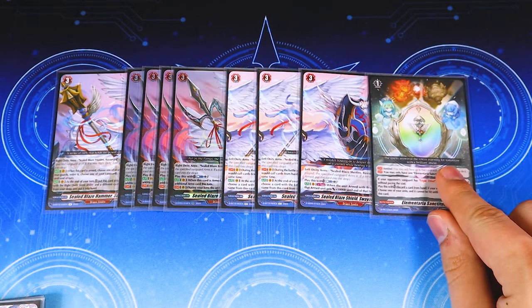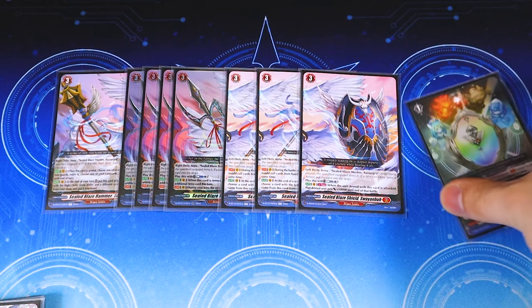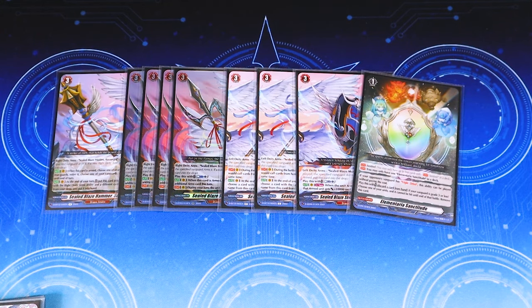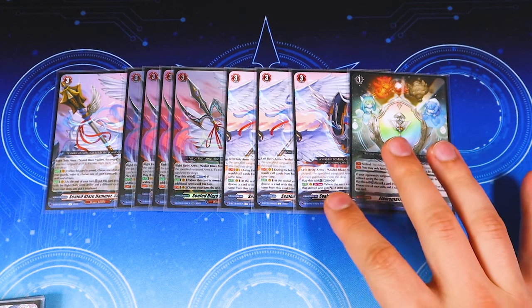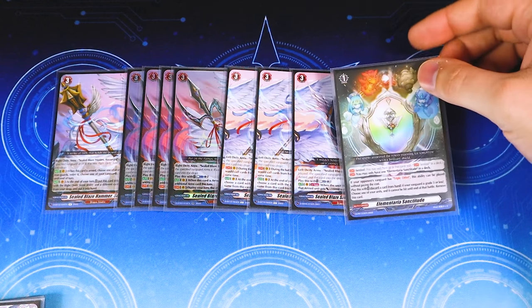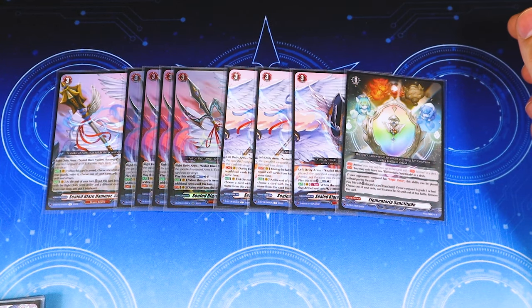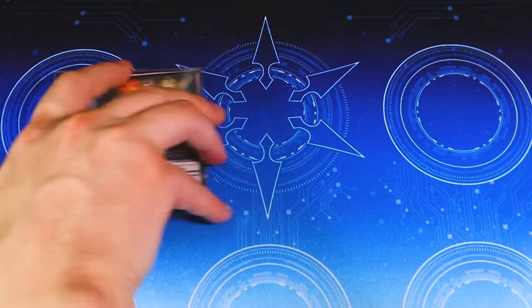Last but not least, we got our Elementary Sanctitude, which is basically our fourth PG — but it gets around guard restrict and it's free against triple drive. Since Bastion Accord is a deck that's pretty popular right now, we got grade fours running around again, so the Elementaria is going to see a lot more free usage because of that. Might as well use it.